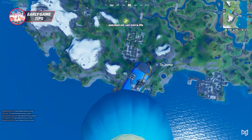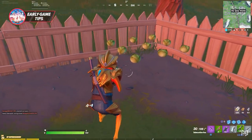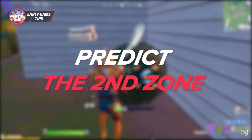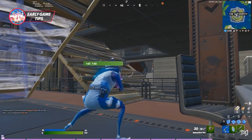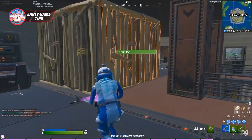We're defining the early game as from the moment you jump out of the battle bus to when the second circle appears. For our first tip: a way to predict the second zone in advance. The method is simple — any time you see the first circle spawn way on the edge of the map, like far north or in the southeast corner, there's a high chance that the next one will also be on the edge.